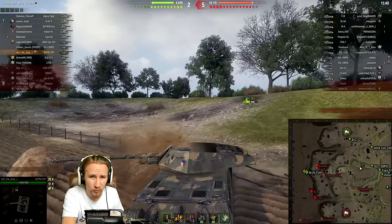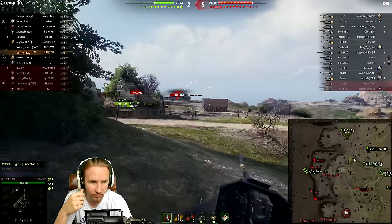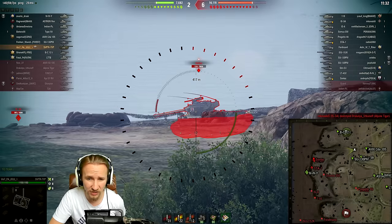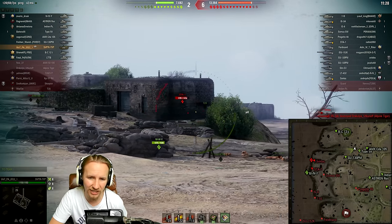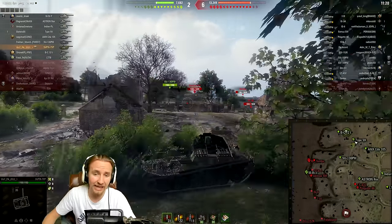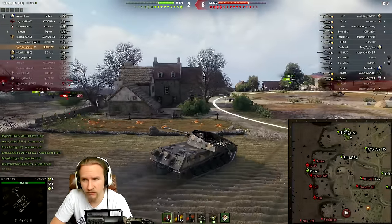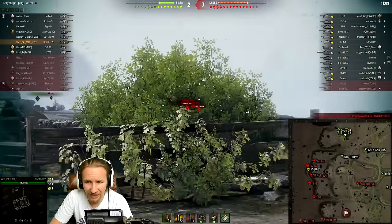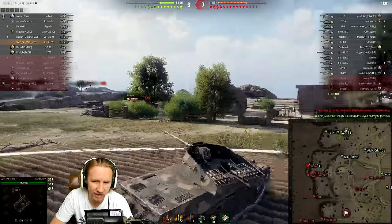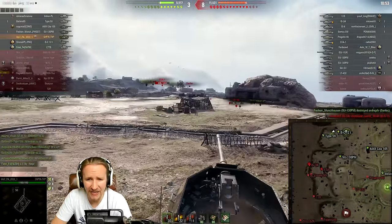My team are already down by three vehicles and nearly 6,000 hit points, and because they don't want to extend I was getting frustrated, thinking am I going to lose the very first game I play in the TVP-100? My team have basically said they don't want to commit down a flank. The first shell doesn't quite connect — the shell velocity on this tank does take some getting used to, with only 900m/s or even less on HEAT at 795m/s, making it poor for engaging rapidly moving vehicles. We're down by double hit points and four tanks and I haven't even done anything yet.